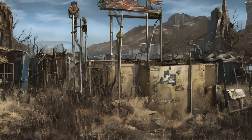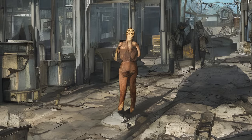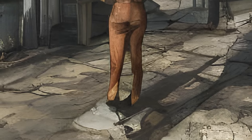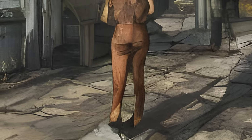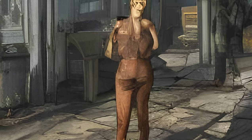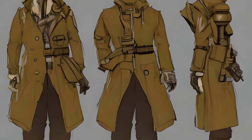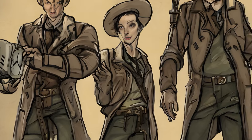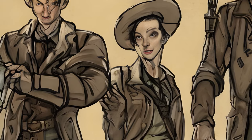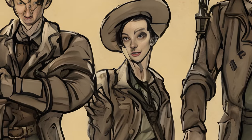MQ102 — Unlikely Valentine: locations: Diamond City, Mama Murphy, Trader Rylee. Reward: 150+ XP. MQ103 — Unlikely Valentine: Park Street Station, Vault 114. Note: you can go straight from Vault 111 to Park Street Station — this is the farthest you can skip ahead in the main quest line. Reward: 200+ XP, 100 Bottle Caps, Worn Fedora, Faded Trenchcoat. Form ID: 0001F25E, MQ104.